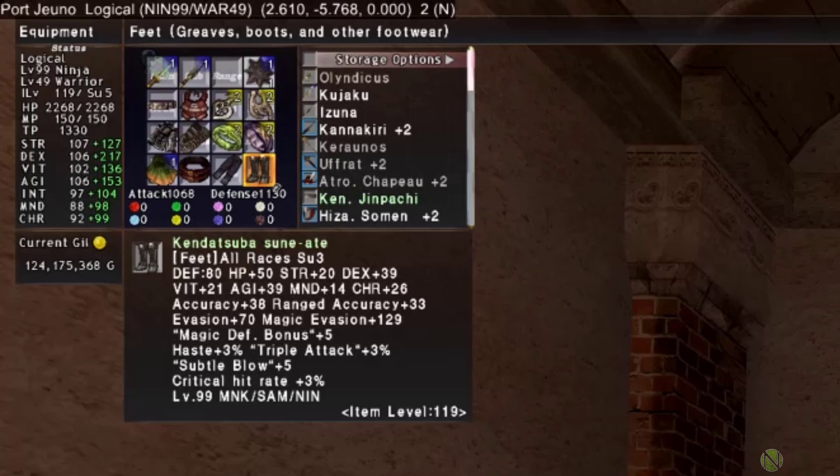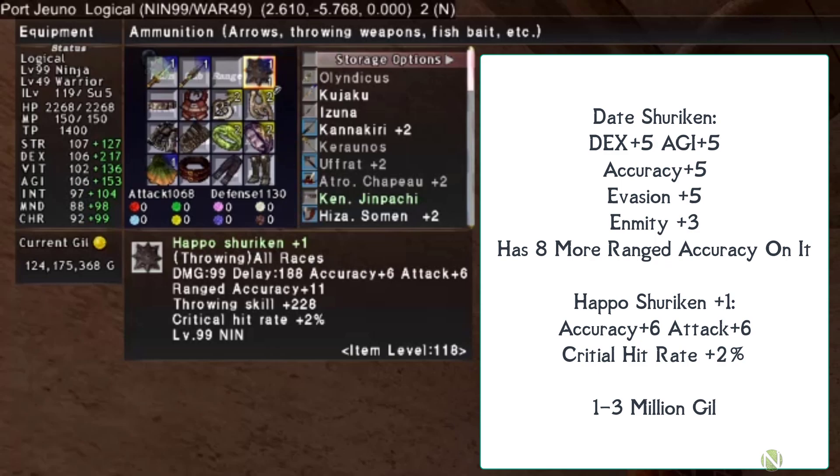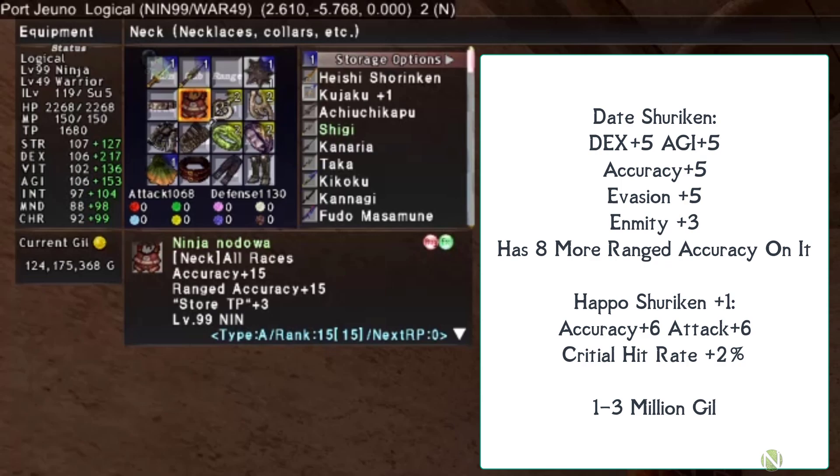For the shuriken slot, previously the Date Shuriken was used, giving DEX/AGI/accuracy/evasion bonus of 5 and an enmity bonus of 3. Now the Hapo Shuriken is recommended, giving accuracy +6, attack +6, and 2% critical hit rate, which complements the Kendut Saba set. The Date Shuriken has 8 more ranged accuracy, so in ranged accuracy situations it may still pull ahead. The Hapo Shuriken +1 is hard to find and usually costs around 3 million gil, so money is better spent on Kendut Saba.